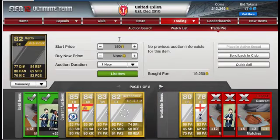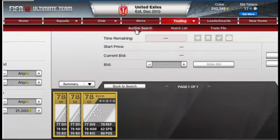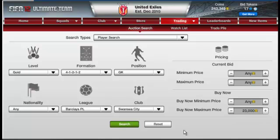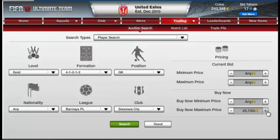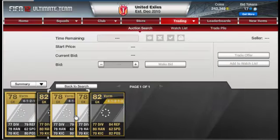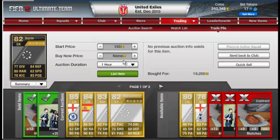On-forms are hard to buy and sell, but I thought I got this Warm on-form for a good price — he's a good Swansea goalkeeper picked up during his Premier League form. I'm checking at 21 grand buy now — none there. Going up to 23 grand — still none. There are two at 24 grand and 25 grand, so I'll list mine at 24 grand buy now and 23,750 starting.